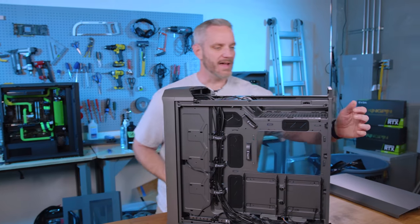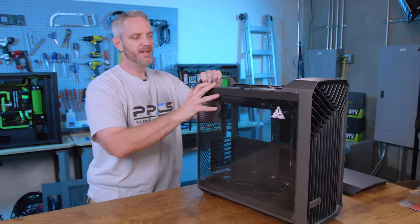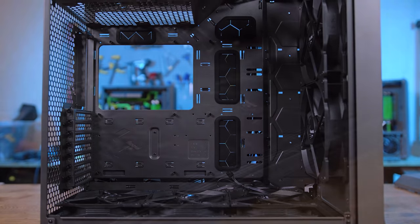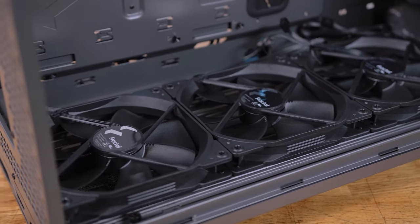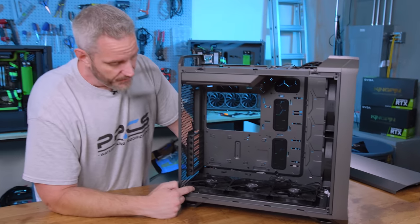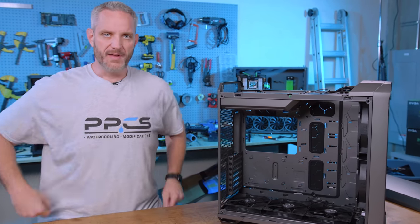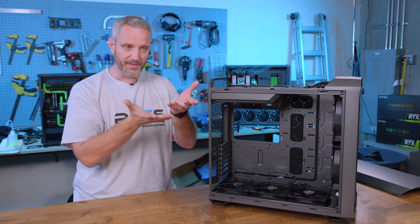We have to get to the inside because this is where things really start to get exciting. Look at the open interior — we've got three 140mm fans at the bottom. Right off the bat that tells you you could fit a 120, 140, 240, 280, 360, or 420mm radiator in the bottom. That is a lot of radiator space. The nice thing about the radiator being in the bottom is it makes it easier to fill versus being vertical with ports at the top or bottom.